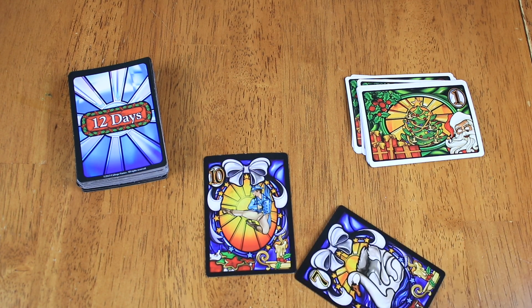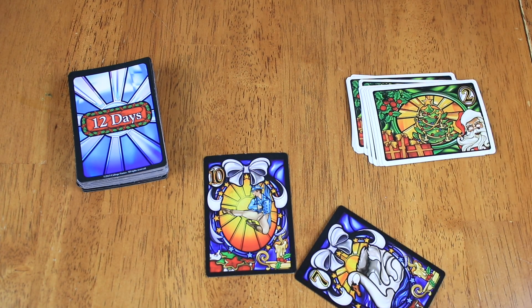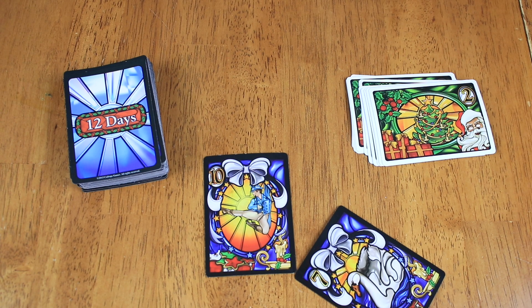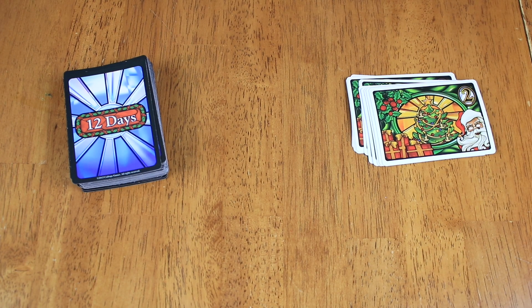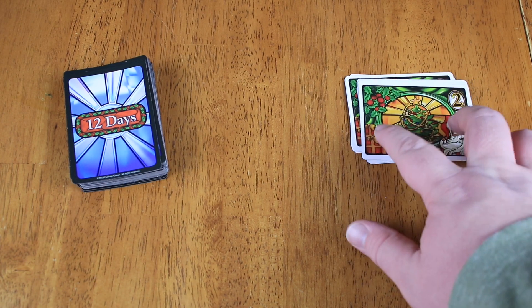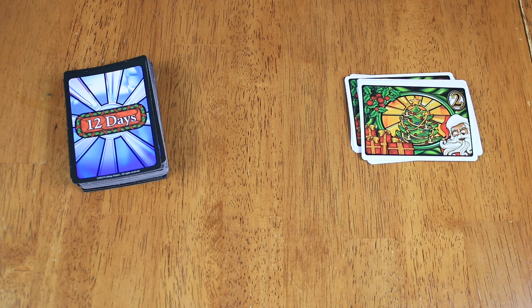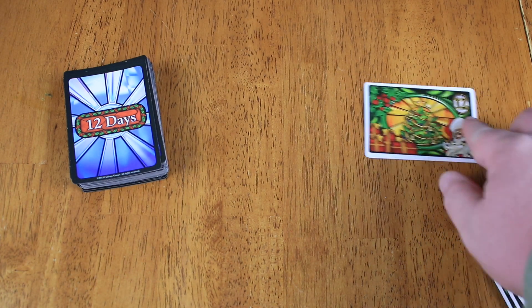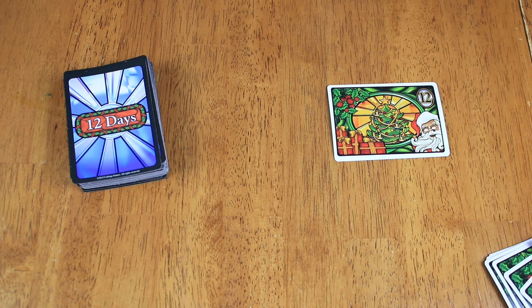If someone else had played a seven, for instance, they would get that trick. Then we would all draw another card off the top of the deck, bringing our hands still to 12 cards, and then we're on to the next round. We're going to keep on doing that — pass cards to the left, play cards — trying to win the tricks by getting the lowest card out there while still maintaining some good cards in your hand. As the rounds go on, they're worth more and more points until the 12th round is worth 12 victory points. Those later rounds are typically where people like to save their lowest cards and try to take those big point rounds.